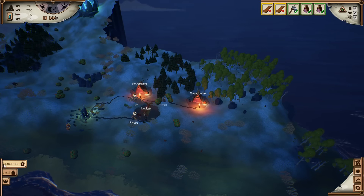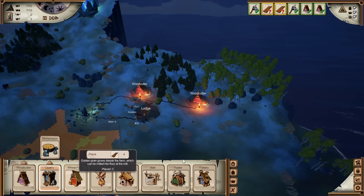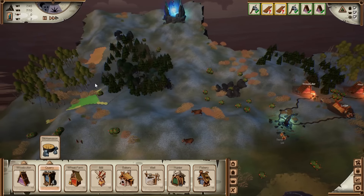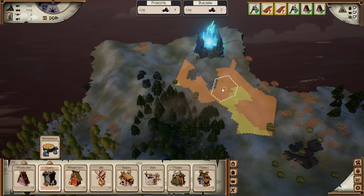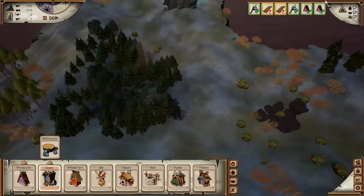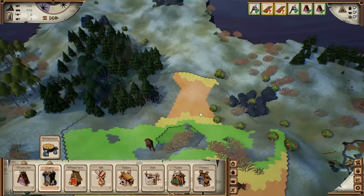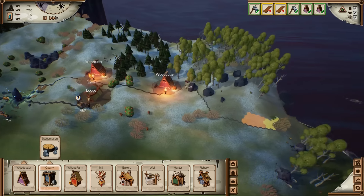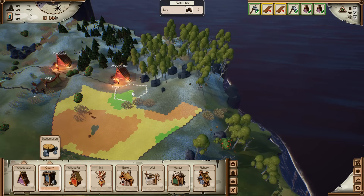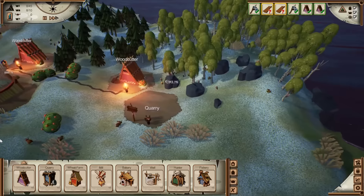Let's speed the game up a little and get some more production going. We're going to get a quarry. There's some stones up here and some stone near the portal. There's no monsters up there and no green spots really, so we'll use the stone that's easily available close to the base. Let's squeeze the quarry in there and hook it up with a path.